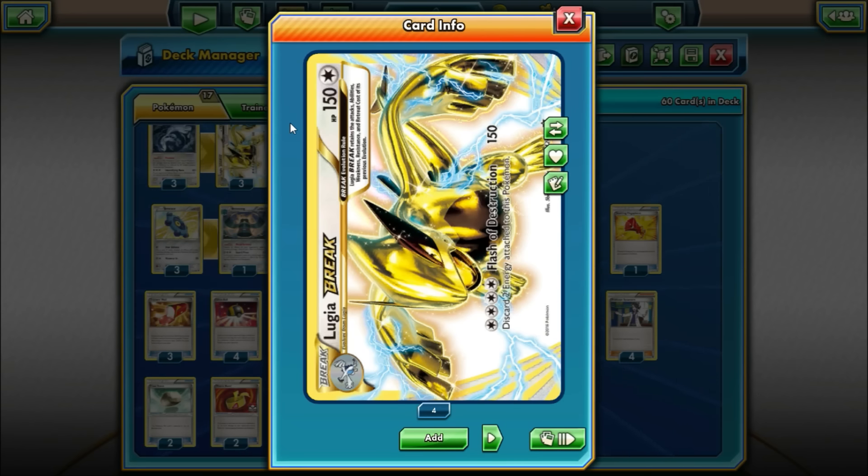You'll be able to deny prizes and have a good prize exchange against EX-heavy decks. Lugia Break has the attack Flash of Destruction, does 150 damage for 4 colorless, and you discard 2 energy attached. Since we're playing Bronzong, we can keep recycling the metal energies we discard. 150 knocks out most stage 2 Pokémon with a Muscle Band, and boosts to 170 with it. If you can't one-shot something, you always have regular Lugia's attack so you don't have to discard the energy.